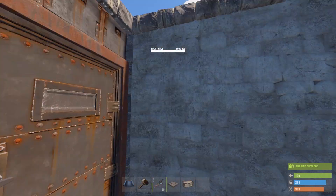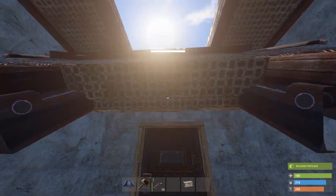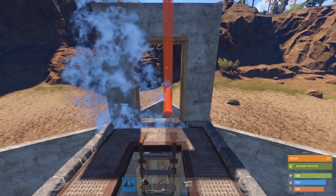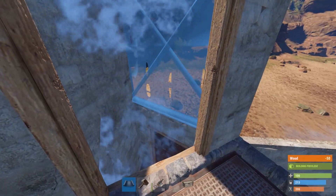Hang your double door and now we can go to the next level. Set up a doorway and wall everything off again.